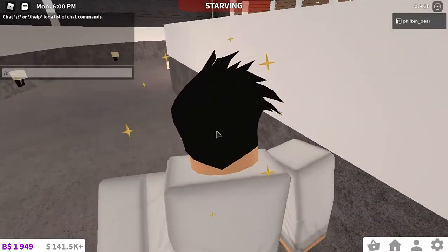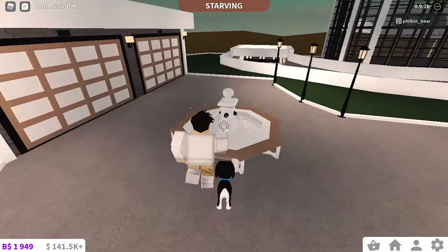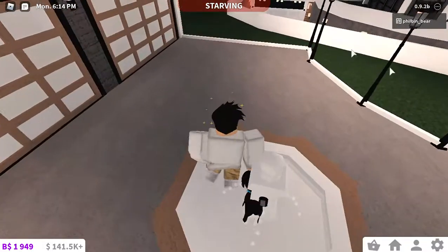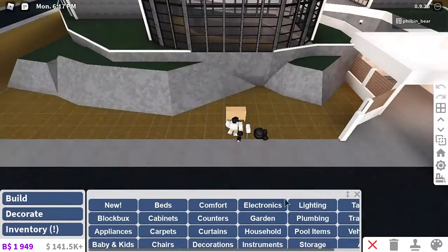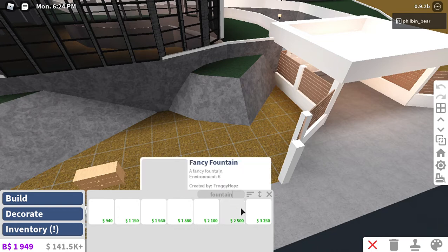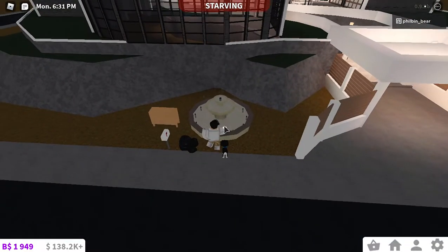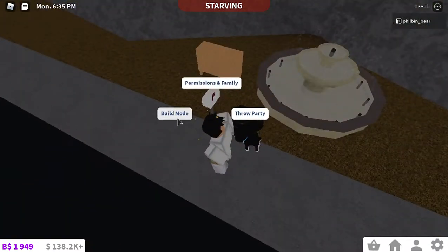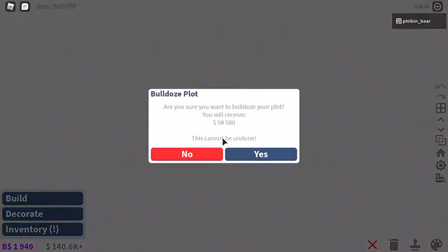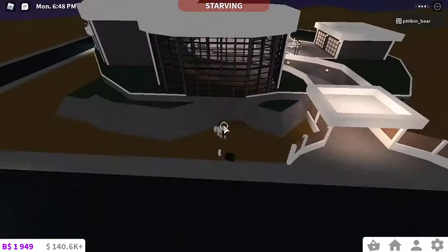We have two archways, this bench that took me like five years to work on, and fountains — apparently you can turn them on and off now, which was not in the update log. This plot is worth 100k. I probably should delete this because I don't really like it, but I kind of do too. Anyway, let's move on to the next plot.